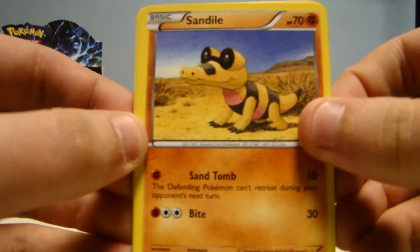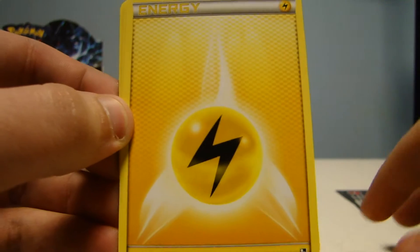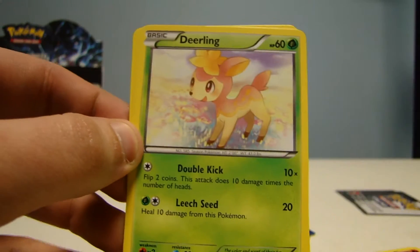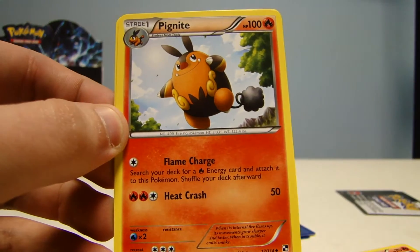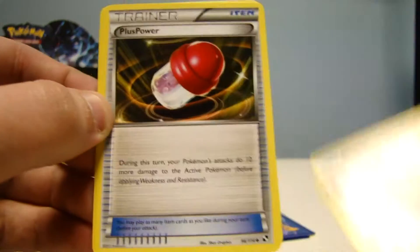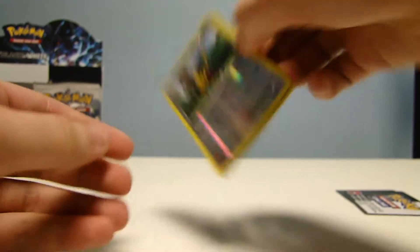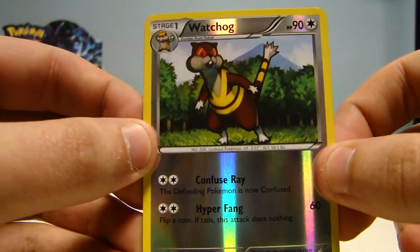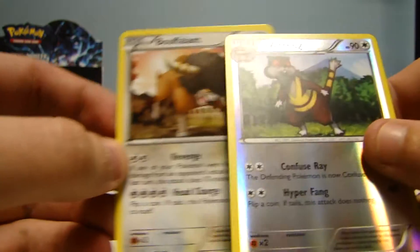So we start off with Sand Isle, Tepig, Electric Energy — I haven't gotten an Energy card in a couple of packs. Deerling, Zerua, Pig Knight, Plus Power Trainer, and a Bouffalant. Our reverse is a Watchog, which is just an uncommon. And our rare is another Bouffalant — there we go, very cool.